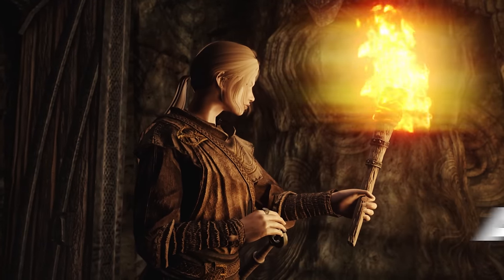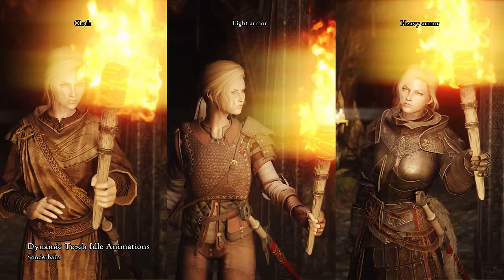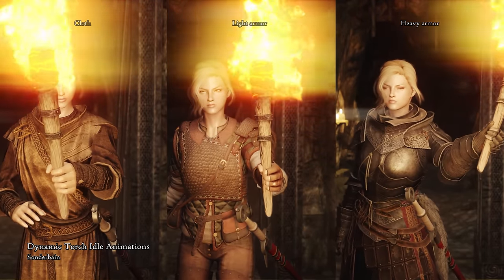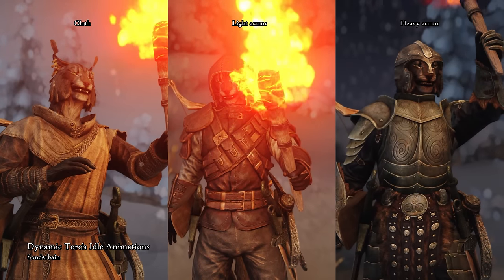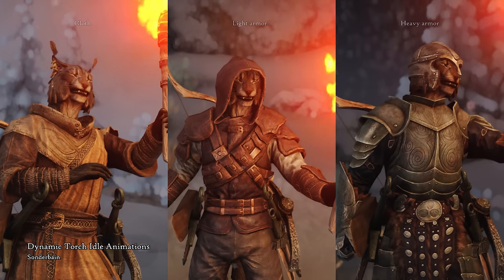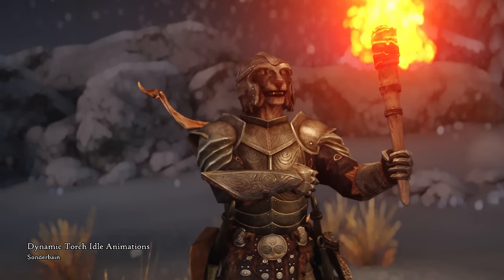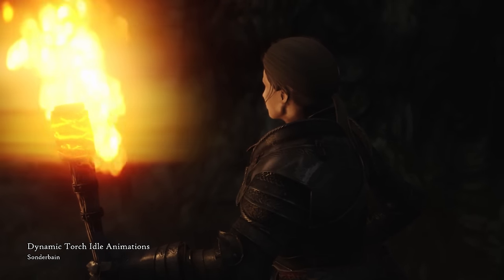Dynamic Torch Idle Animations overhauls the vanilla torch carrying animations, and this one includes three variants for both male and female characters. Now when you wield torches, a new idle animation will play depending on your outfit or armor type. These animations look cool, and they are especially great for cinematic shots when using a torch to light up the darkness.